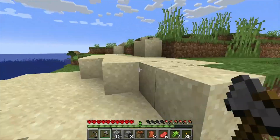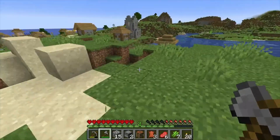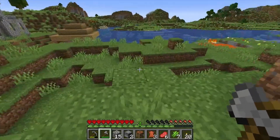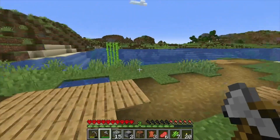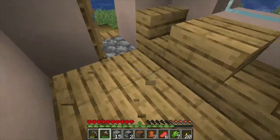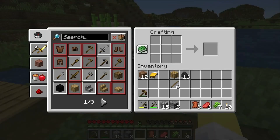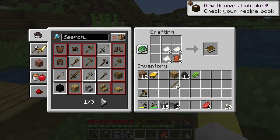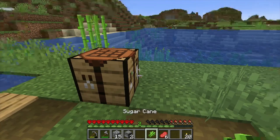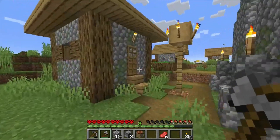We have all the resources we need for our books, so what we're looking for now is anything at the village that can help. There's a lava pool over here — that's going to be a good way to get obsidian later. Let's grab a bed, and before I forget, let's go ahead and craft the books. There are our two books, and we'll save the leather. We don't need this sugar cane so let's plant it down.